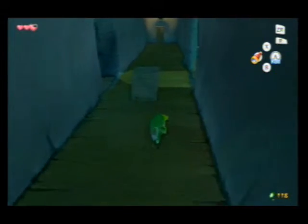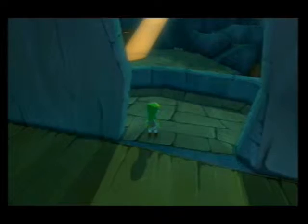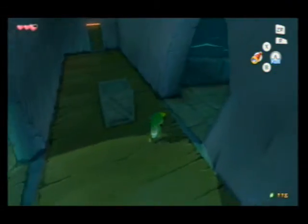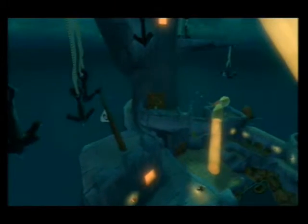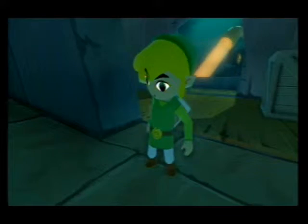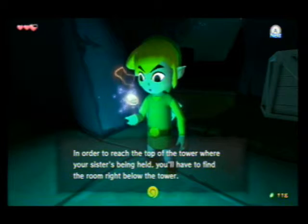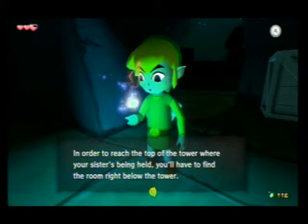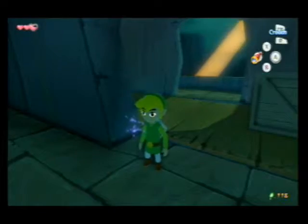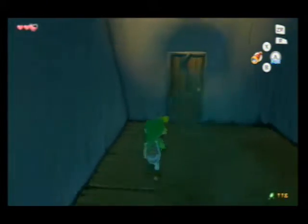We should be here. So if we go through here we are getting closer. If you look through here, that's where we're supposed to head. So Tetra's gonna be like: 'In order to reach the top of the tower where your sister is being held, you'll have to find the room right below the tower.' So basically it's just showing you where that small cutscene was pointing.